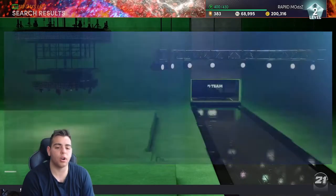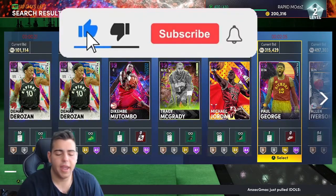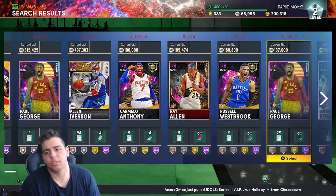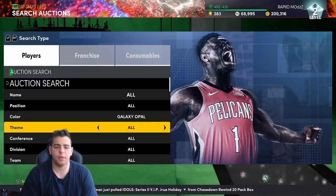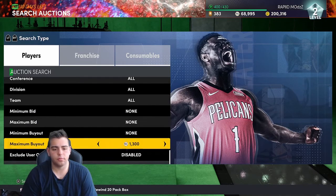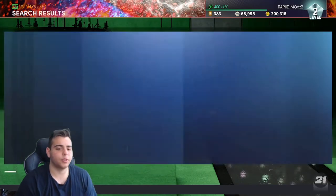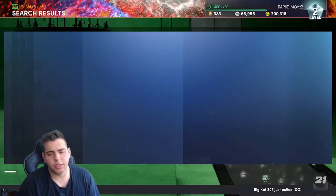We're just going to go over the market quickly. As you guys know, I did say the pink diamond filter is going to be your best bet — it's probably going to be your best filter in the game. Set a pink diamond filter around 4K and just keep refreshing. It's going to be the most consistent filter in the game.